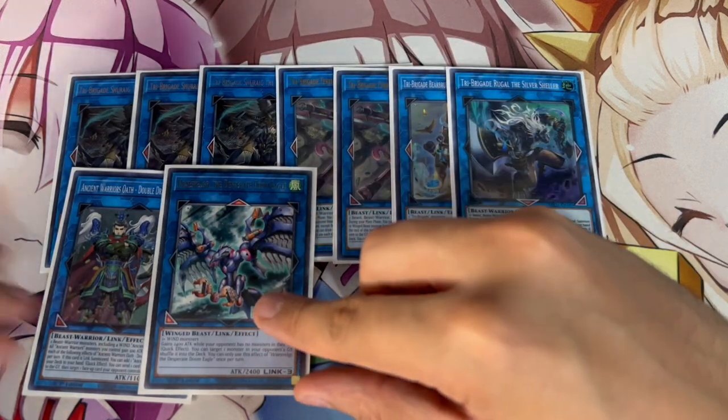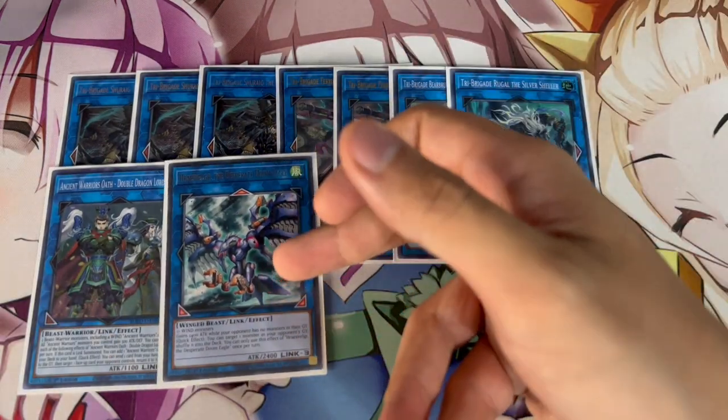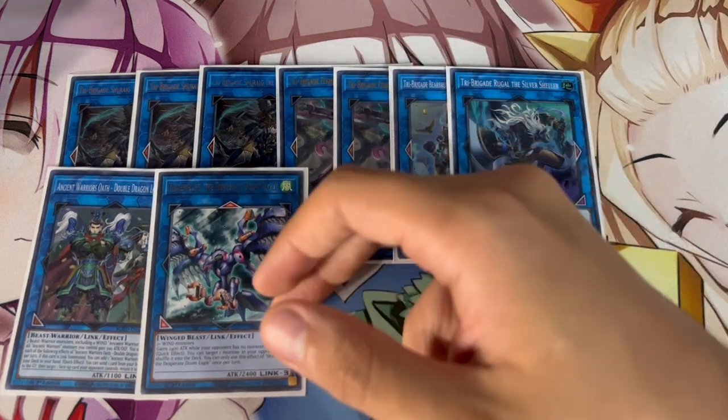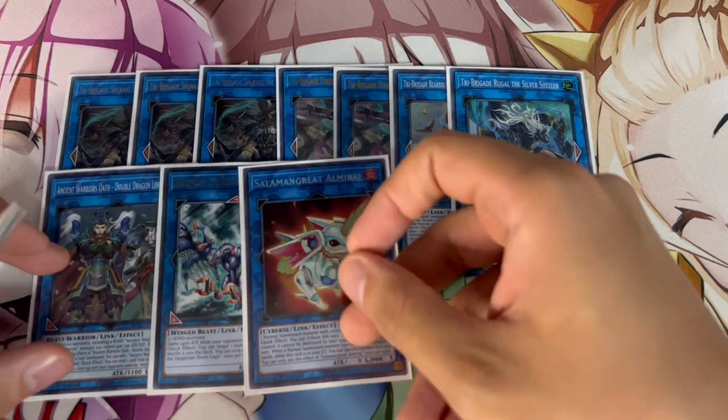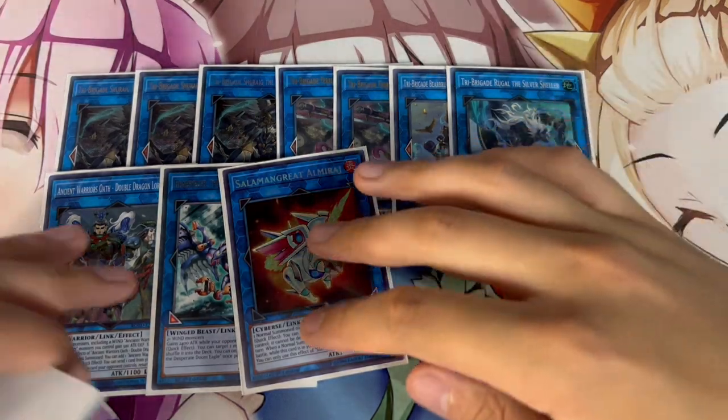One Doom Eagle — this card is nuts as well. When you're making Axis Code, you make Doom Eagle and banish a card your opponent controls. Sometimes you can just sit on this card because it's essentially a quick-effect DD Crow, which is really, really powerful. Then one Almirage — this is really important because it's how you get your Kit in the graveyard if that's your only normal summon, same thing with Nerval. Very important to be playing this card.